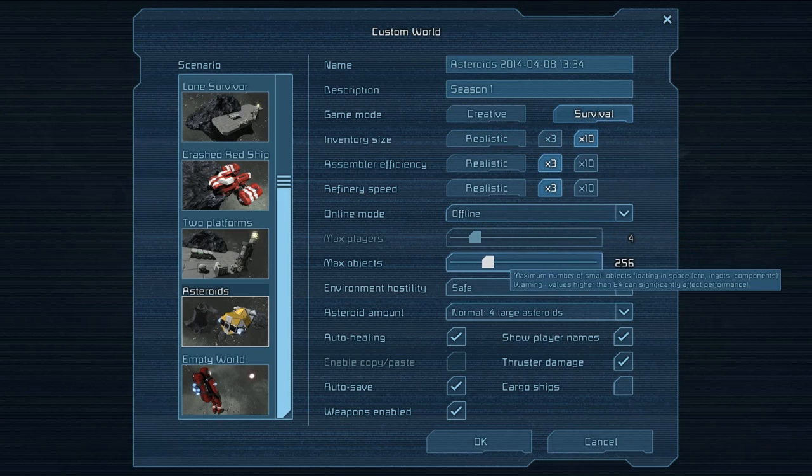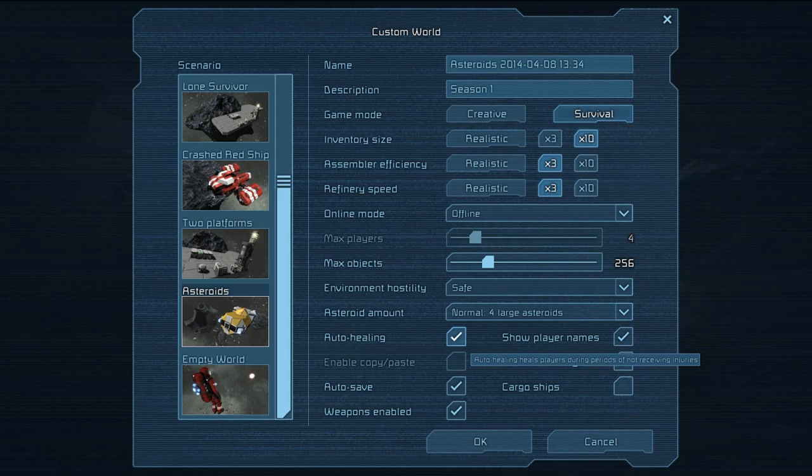We're going to be in Offline Mode, so none of the multiplayer stuff matters. Auto Healing heals players during a period of not receiving injuries — I'll leave it on. Auto Save is really annoying; when the game saves, your game pauses. Thruster damage means your thrusters can deal damage to blocks — like if you have a landing platform, any time you take off it'll do damage to it. I'm going to turn that off.